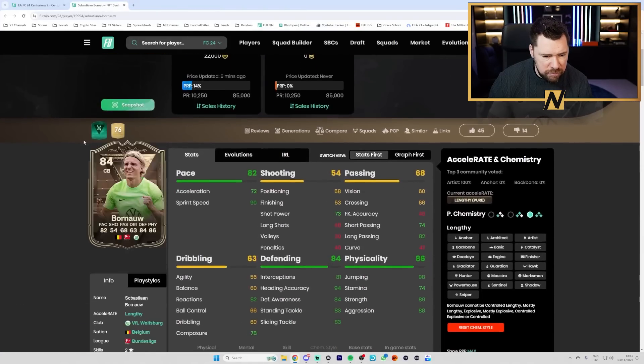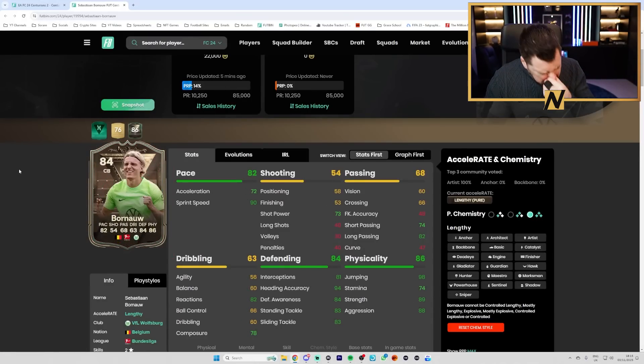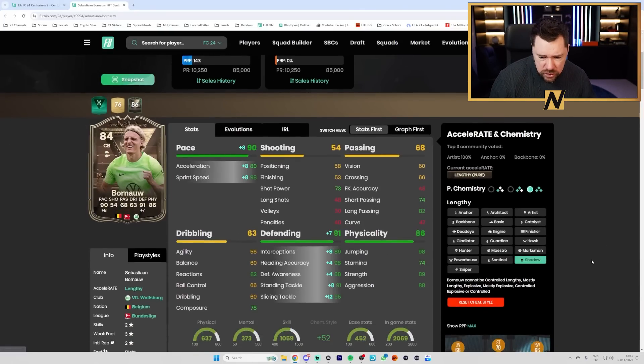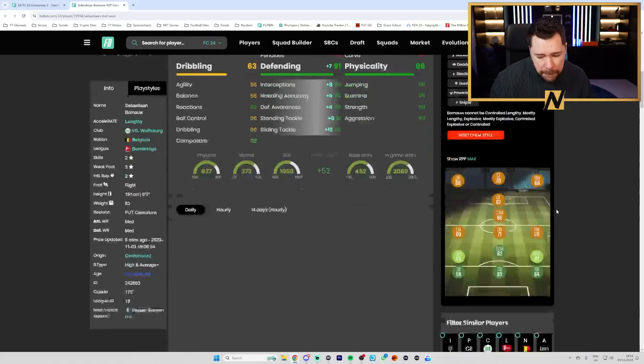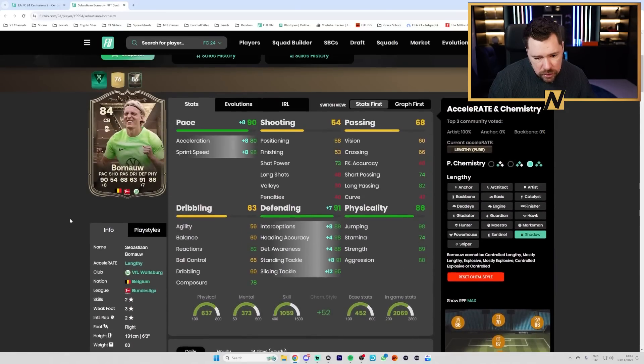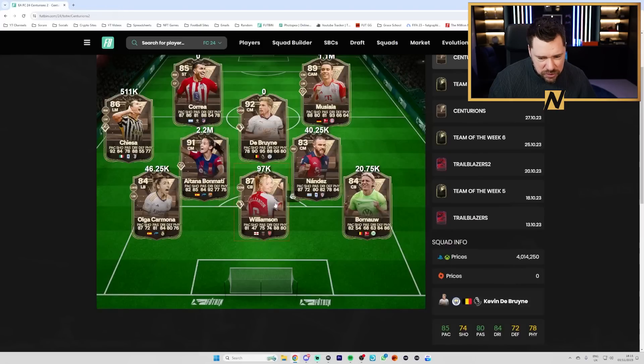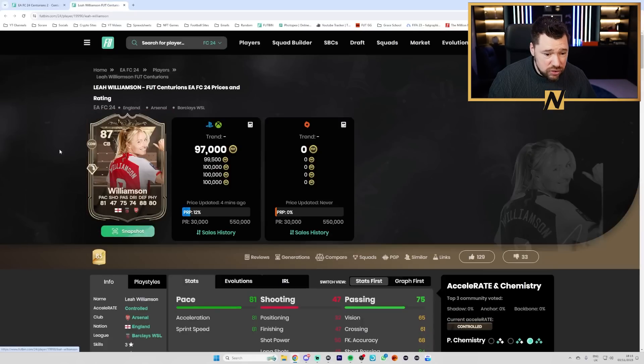We've got Born - has he been given a mad pace upgrade? Five pace! He can go into the evolutions upgrade thing as well. Six foot three, three star weak foot, a little bad on dribbling. I'm trying to make him seem good but he's just not really. And then we've got Williamson.